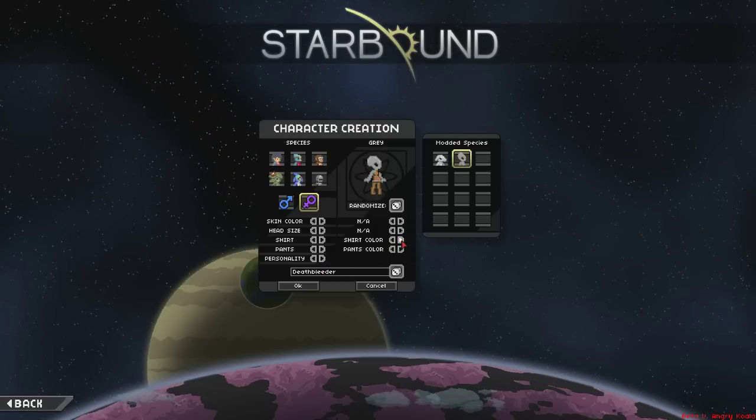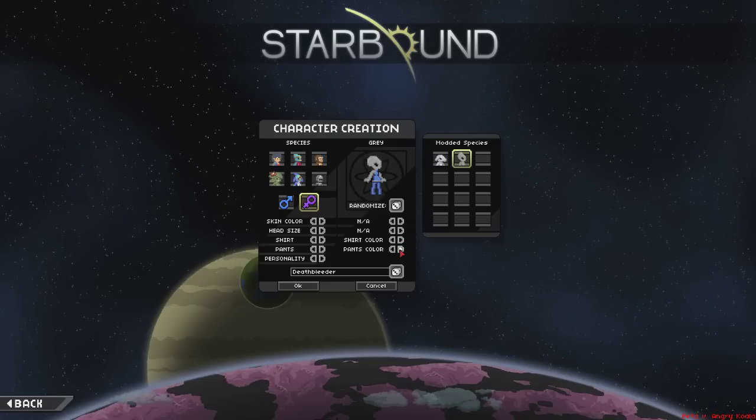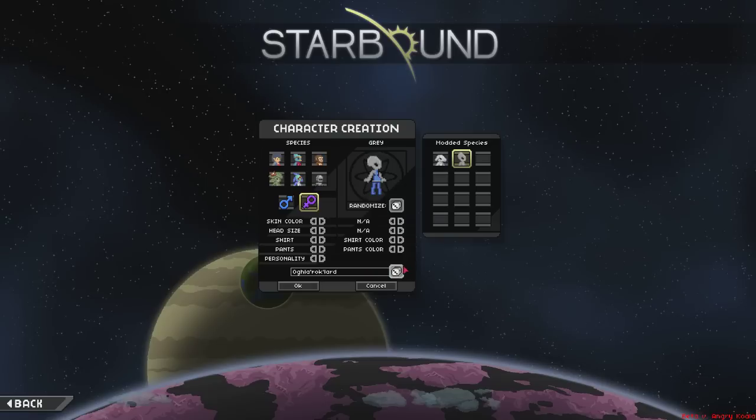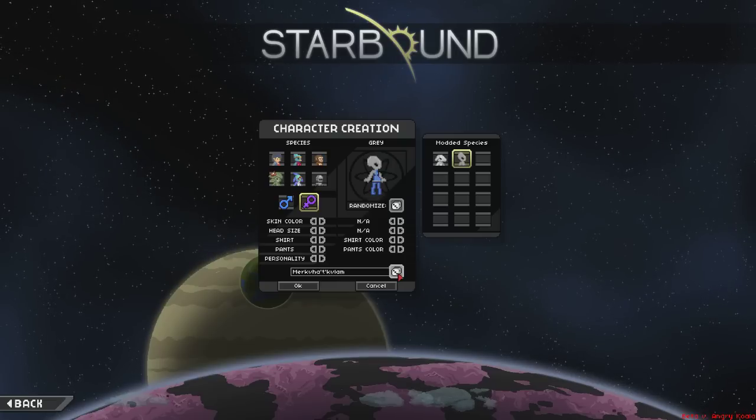You can change the shirt color as well - make it snazzy, blue maybe. And there's a random name generator as well.